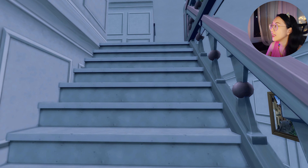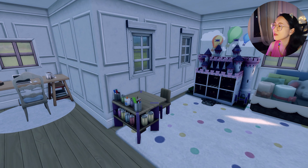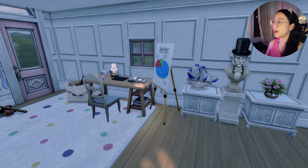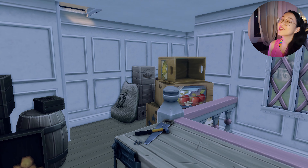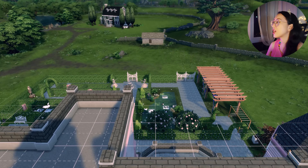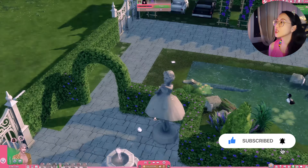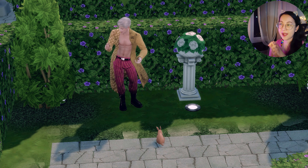Up here is the study area slash attic — if anyone finds downstairs too loud or lively, they can quietly sneak here to study. I actually prepped this area for homeschooling. Up top, the servants can go around on top of the castle to defend it. I don't have any challenges in mind for Ciel and Sebastian yet, but probably in the video after next — I'm uploading a Stardew Valley video after this, then Sims 4 again. So yeah, that's all!